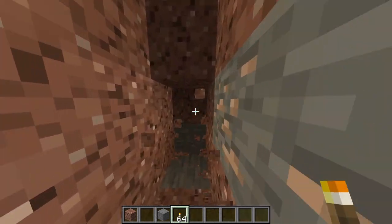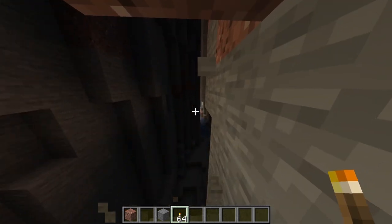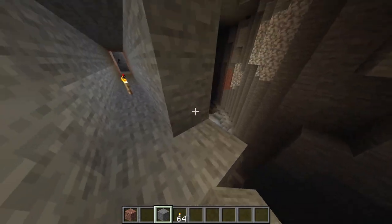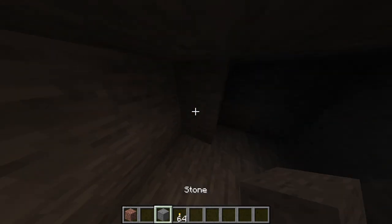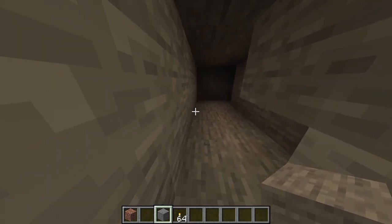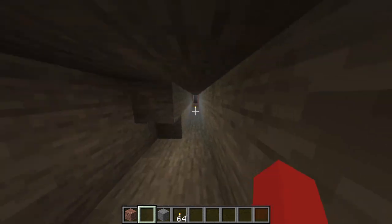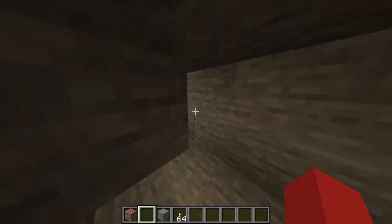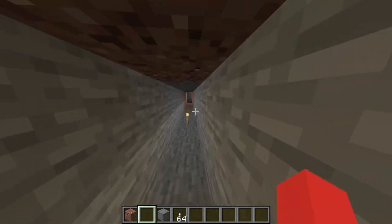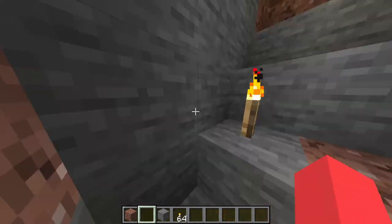That is unfortunate that we've been in the way — let's just fix that real quick. Now that we've done that, this is something you have to take into consideration because there are a lot of caves underground. So if you do run into them, you can choose to just block it off like I did, or you can actually make it part of your home later — kill all the monsters, light it up, and make a nice little cave house down there as well. But I'm not going to do that in this video. Alright, so we have 20 here, and now we're going to make 20 over here as well.